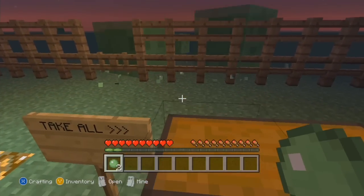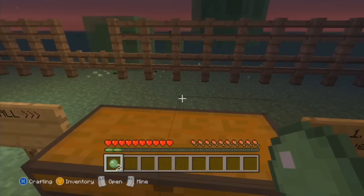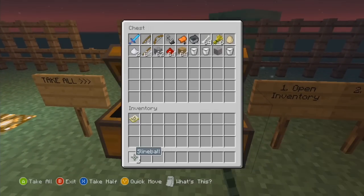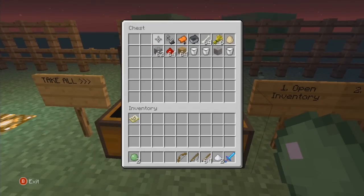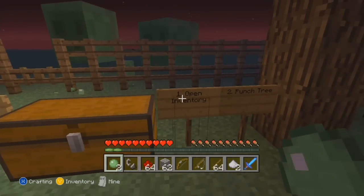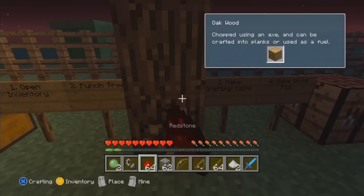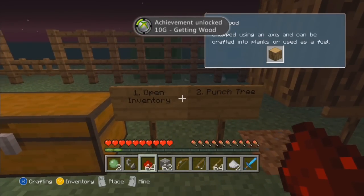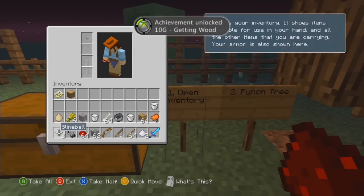I'm gonna show you guys that you can get all the achievements right now. Let's take all this stuff out of the chest. Alright, here we go — we're just gonna punch a tree and get some wood. There you go, 10G achievement: Getting Wood!